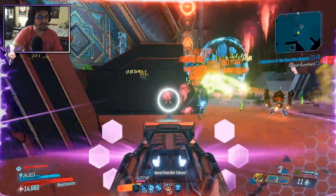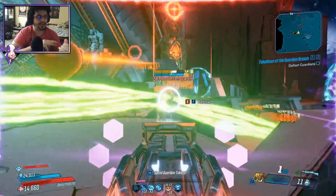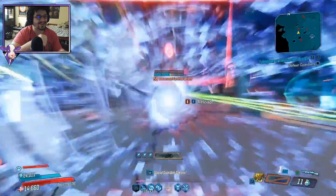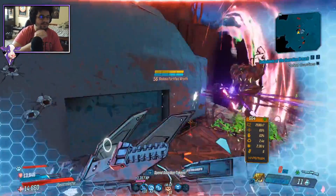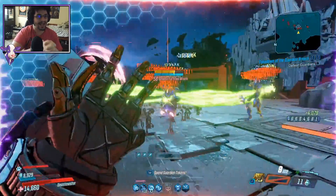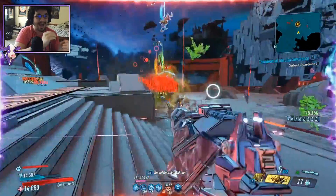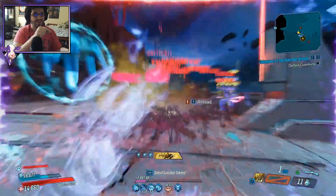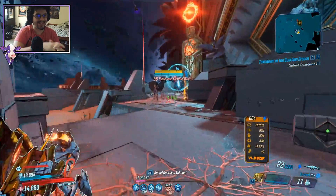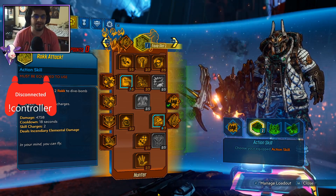I wanted to post Rator's Flak build because a lot of people are asking me about Flak right now — how to survive with him, how to do insane damage. The last thing I have to say is I will be linking a 42-minute true takedown run with Flak with zero skips. Just to give you guys a frame of reference of how insane that is, I posted a 40-minute scaled takedown run with Zane with skips. So Flak's damage is actually unmatched in this game.